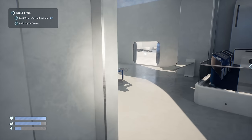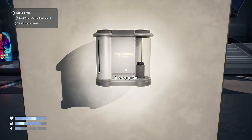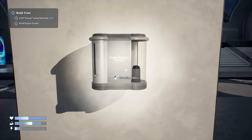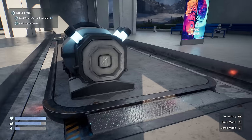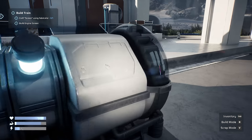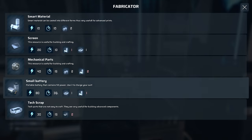So now we've got an engine. We should be able to charge our battery here - 60 seconds to charge. That's pretty cool; obviously we'll be able to get larger batteries later. Maybe I should make a second one so we always have one charging and one being utilized. We don't have enough smart materials right now.